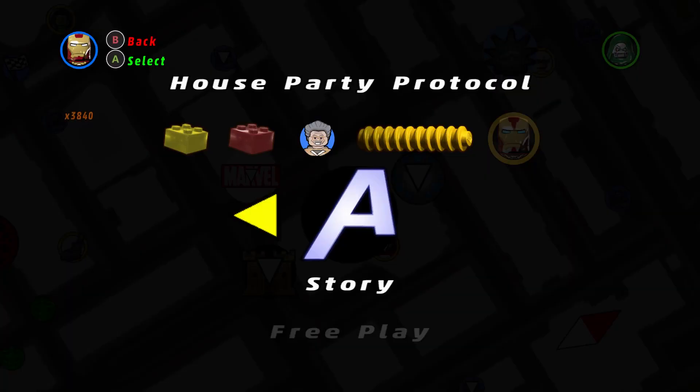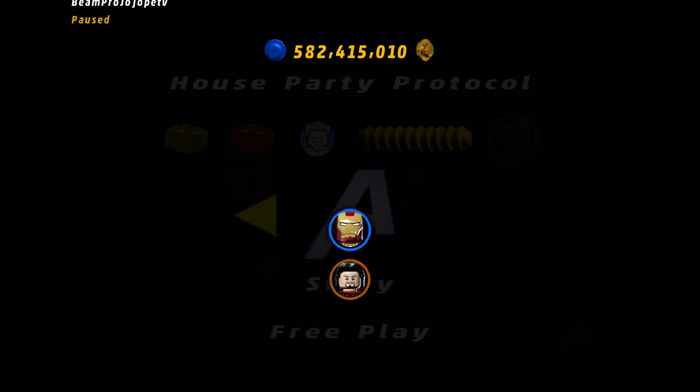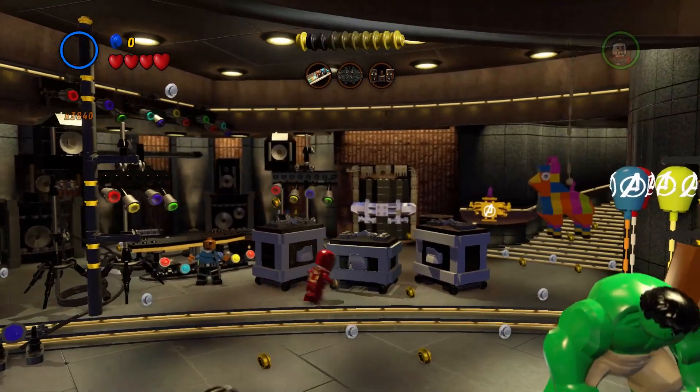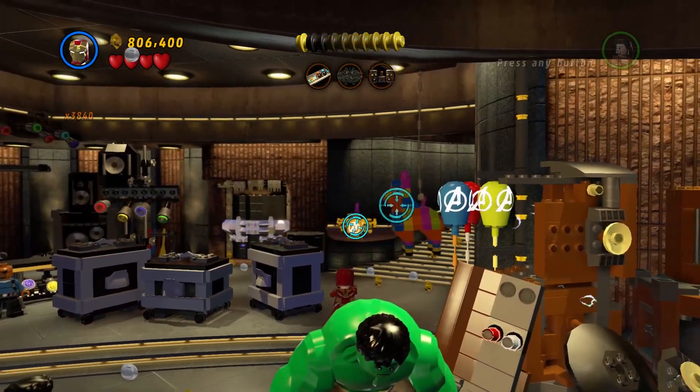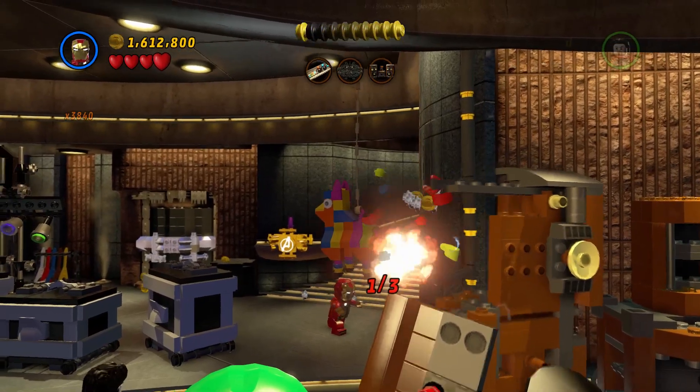We're going to go in here and go to Free Play, and I'm just going to use Iron Man — it doesn't really matter. This one's really easy, guys. All you have to do is, like I said, go to Free Play on this level, and then pick these balloons. There's three sets of them.